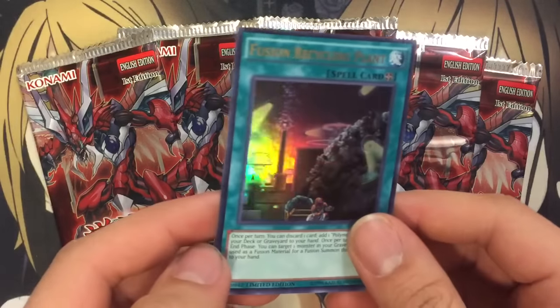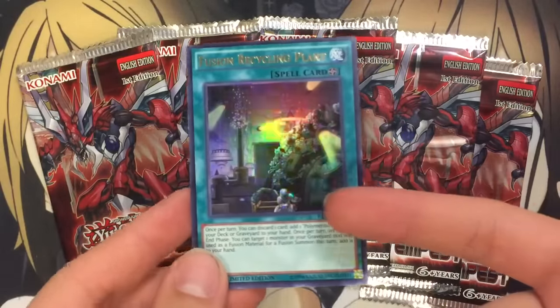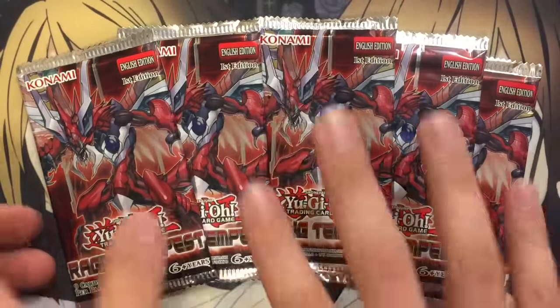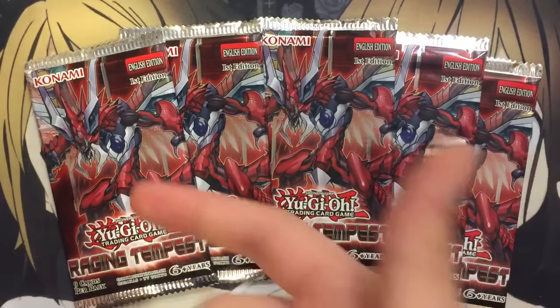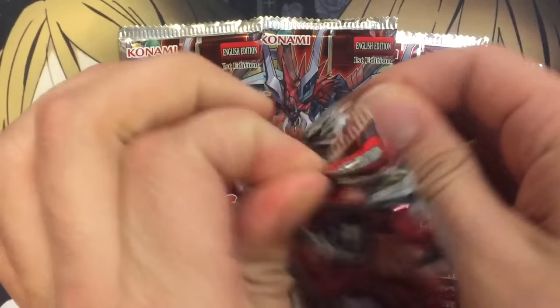With each sneak, you also get the Fusion Recycling Plant promo. It's actually a genuinely good promo for once. I know we've gotten a lot of Pendulum Monsters lately, but five packs. The cover card also looks sweet — we get Brave-Eyes Pendulum Dragon. Let's go ahead and get started and see what all the cards are.